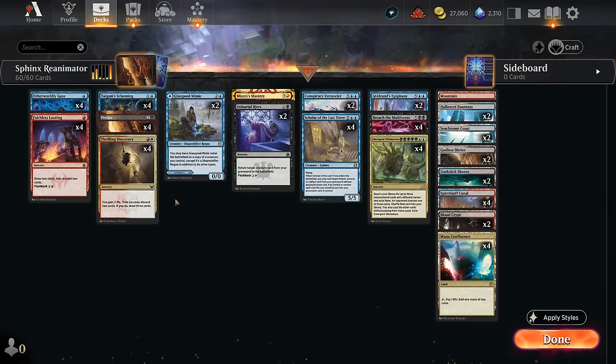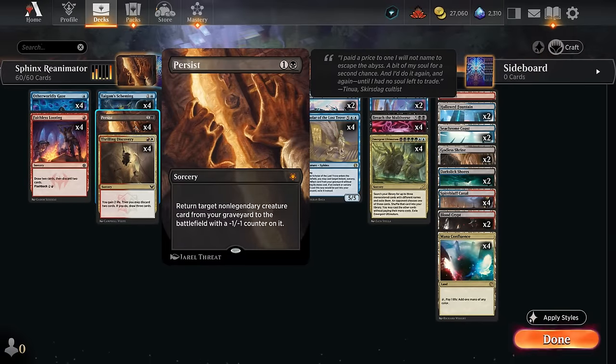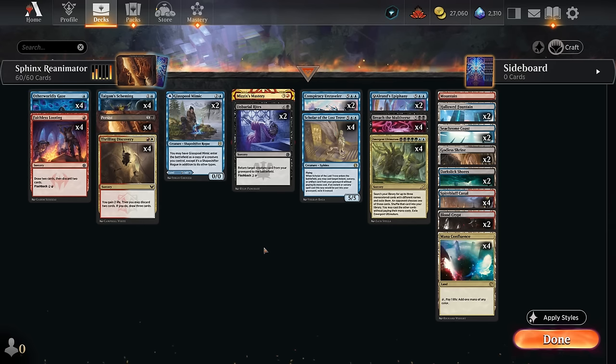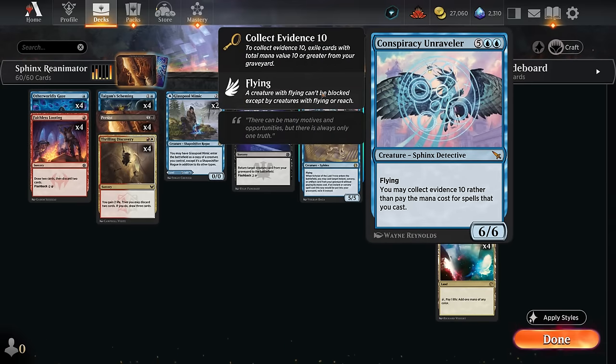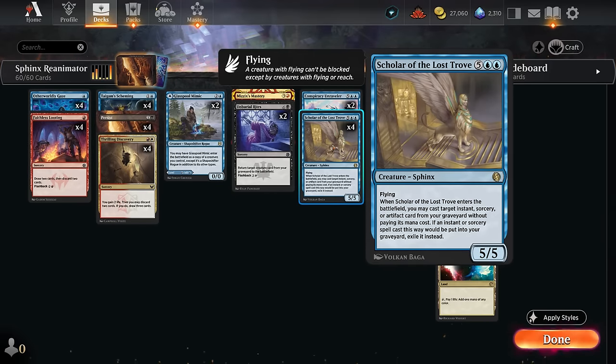Hello and welcome to another historic video. Today we're taking a look at a multicolor sphinx reanimator deck. While the card reanimate is reserved for the timeless format, we do get to now play with persist, which is the next fastest option - a two-mana sorcery that returns target non-legendary creature card from our graveyard to the battlefield with a minus one minus one counter on it. We mostly want to leverage some powerful abilities on our sphinx creatures. We've got two copies of Conspiracy Unraveler and the full set of Scholar of the Lost Trove.